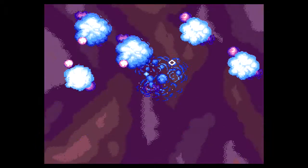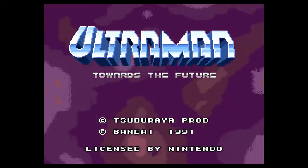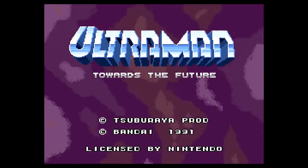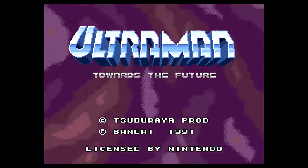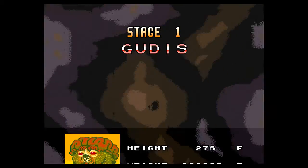Ultraman Towards the Future is a 2D fighting game based on the Japanese superhero kaiju. It was developed by a company called BEC, which is owned by the game's publisher Bandai Namco. It was released exclusively for the Super Nintendo.